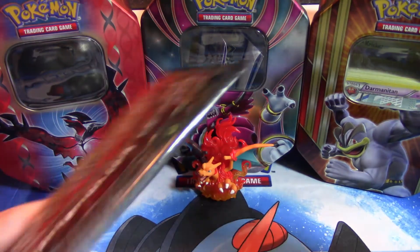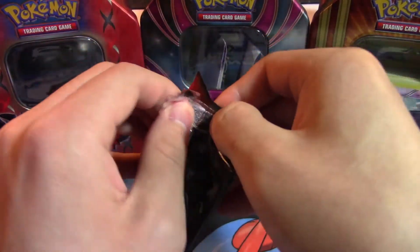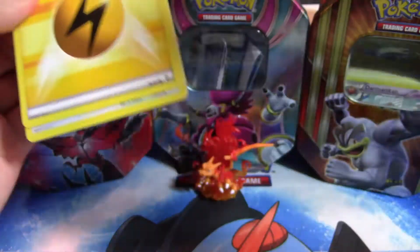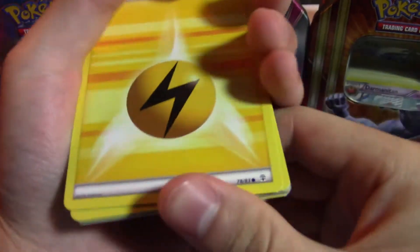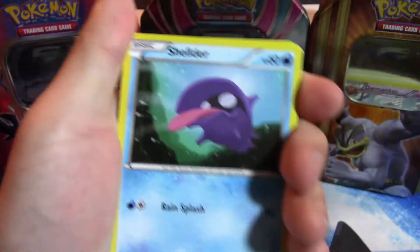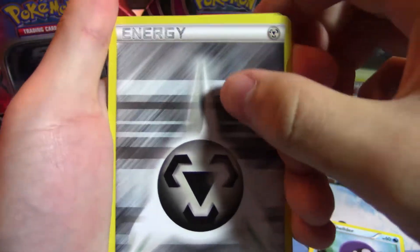Now move that one to the side — Charizard, you've got to pull through here. Maybe it's just Venusaur, maybe Venusaur is my go-to guy. Pikachu is like my favorite Pokemon, but we'll have to wait and see on that one. We've got a Lightning Energy, a Doduo, Shellder, and there's a Steel Energy — I'm liking it.